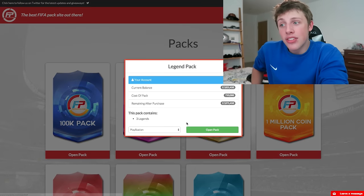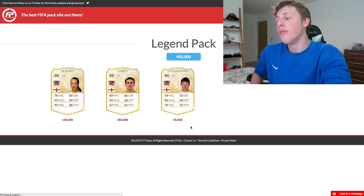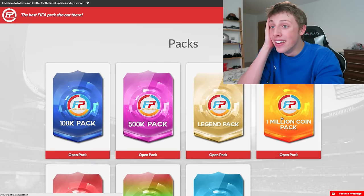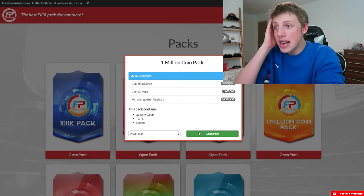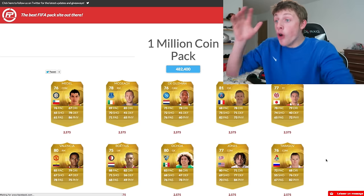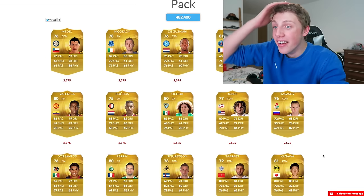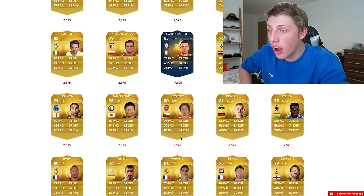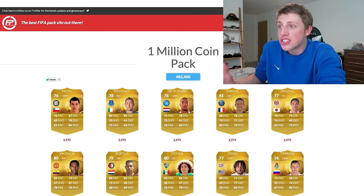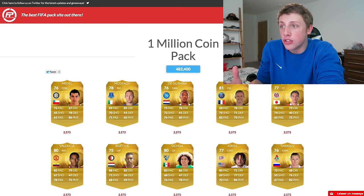What about the legend pack? They never let me down - it let me down. Wait, is my luck turning? A million coin pack. Oh my God, no! What's happened? I got Desai - that's pretty good, but I've still lost like 500-600K.